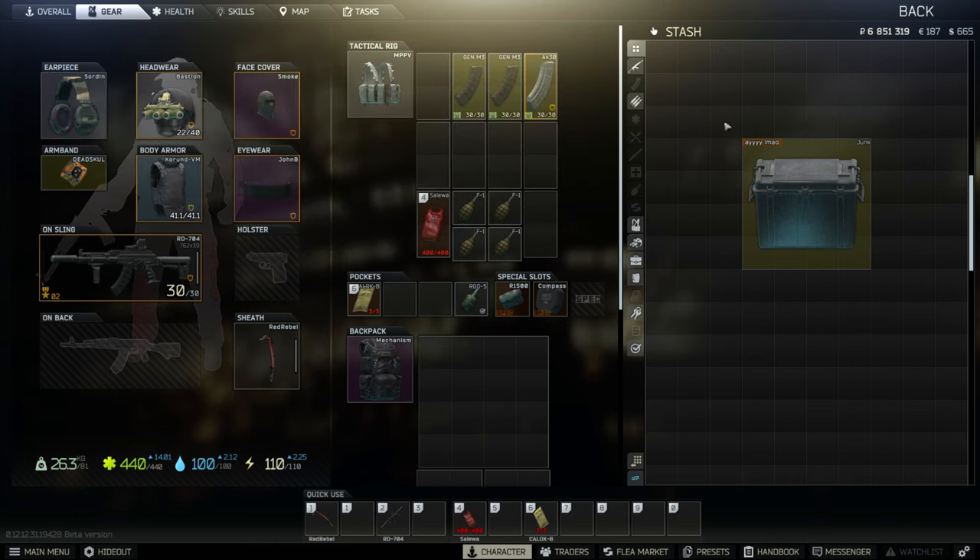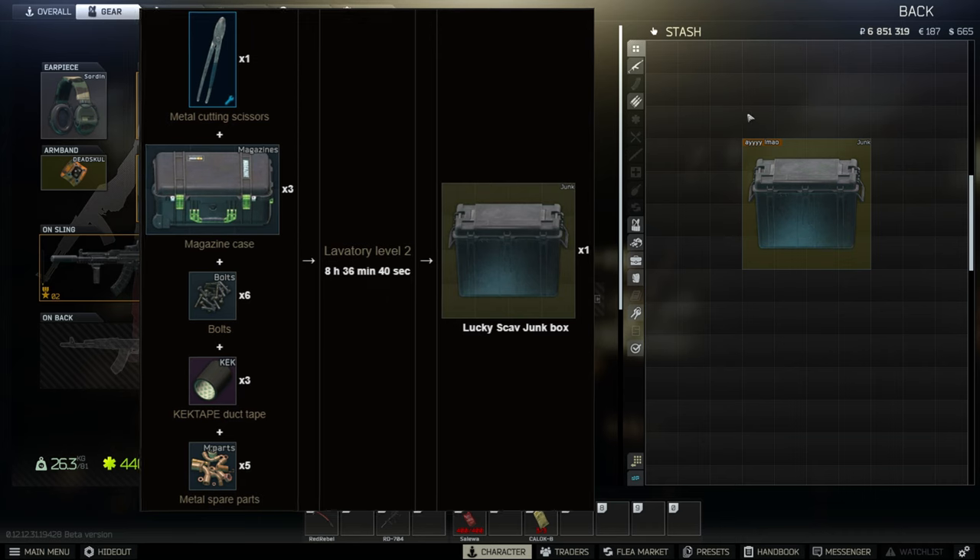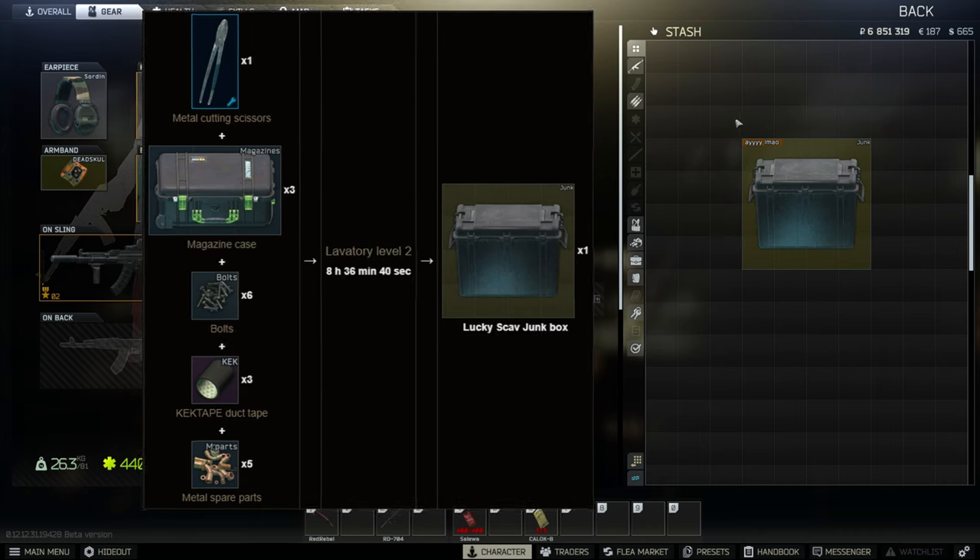Alternatively, this can also be crafted in your hideout from Lavatory level 2 for metal cutting scissors, 3 mag cases, 6 bolts, 3 kek tapes, and 5 metal spare parts.